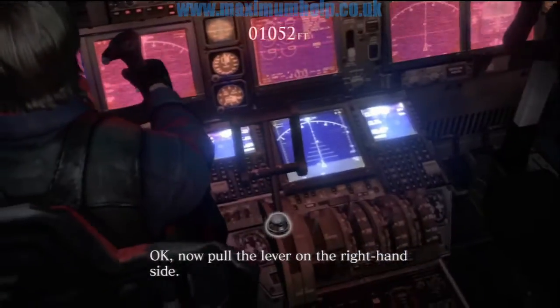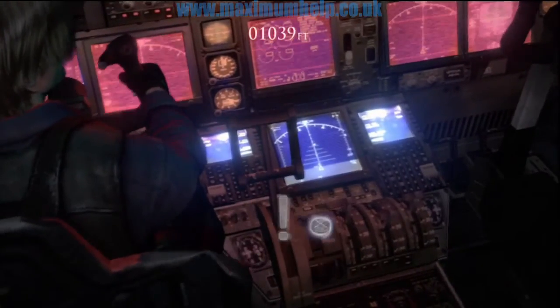Now pull the lever on the right hand side. For the next part, look right and press X as soon as it appears, and then immediately start tapping the square button. You don't have to wait for the prompt to appear.